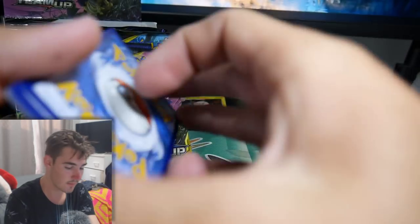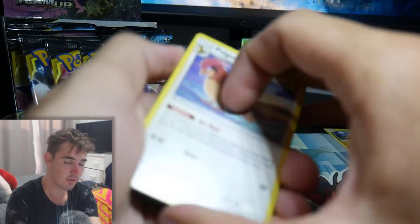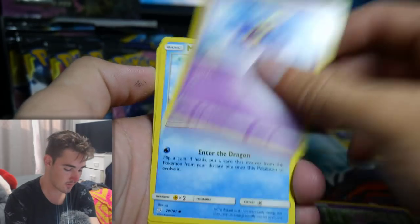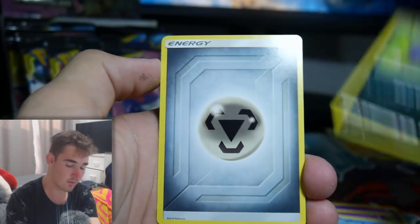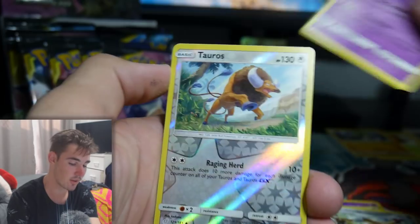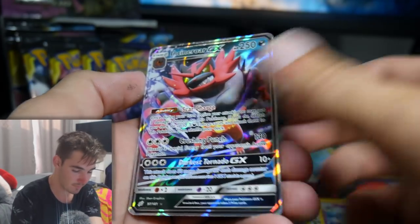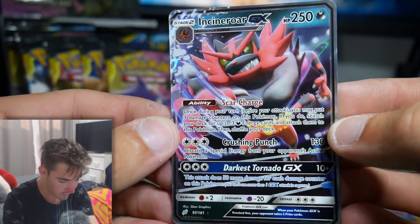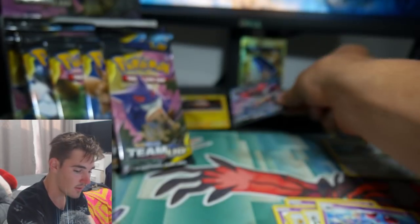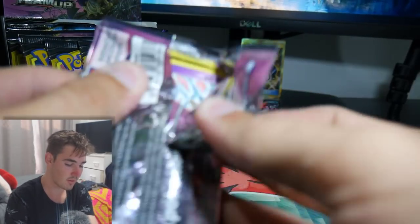There's another code - four and then two. If you guys want, go check out my Instagram, I'll be posting codes over there. We have a Tauros which is uncommon, and an Incineroar GX. Look at that - that one actually looks sick because it's a dark type not a fire type. Wow, I like that one a lot.